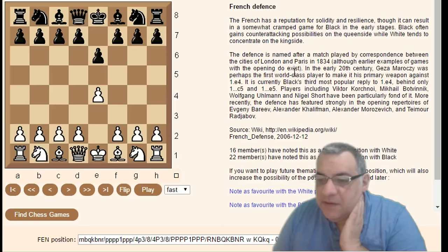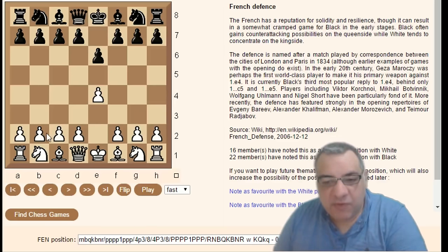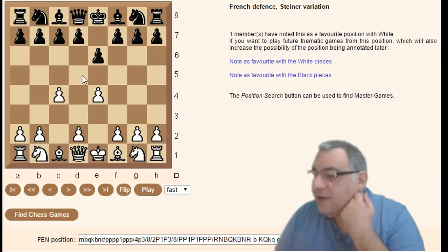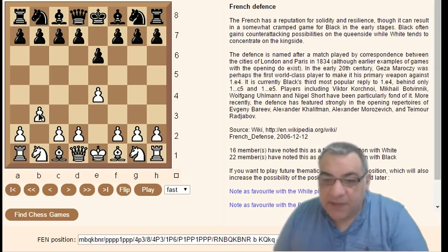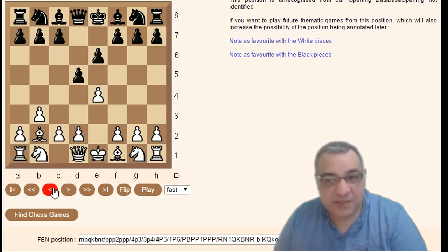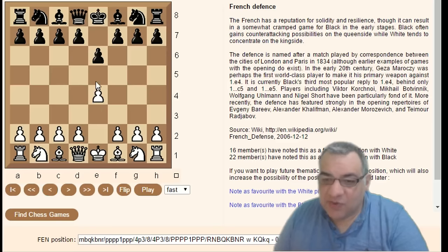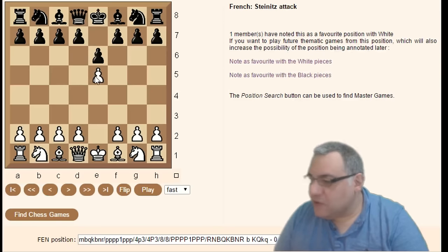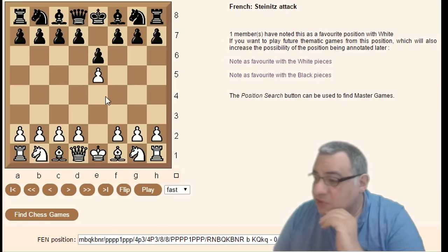We'll look first at the unusual second moves from White. The most usual is actually d4, but let's look at alternatives. c4, trying to get a bind on d5, is the Steiner variation. b3 is the Réti variation, and it can go into the Réti Gambit after d5 Bishop b2, leaving that pawn to be taken. There are some videos on the channel about the Réti Gambit. The very unusual Steinitz Attack — Steinitz, the first world champion — just gains a bit more space ready for an en passant.